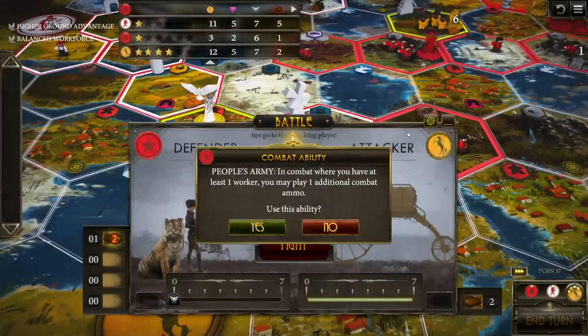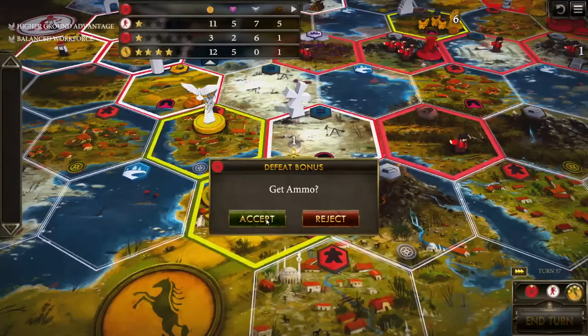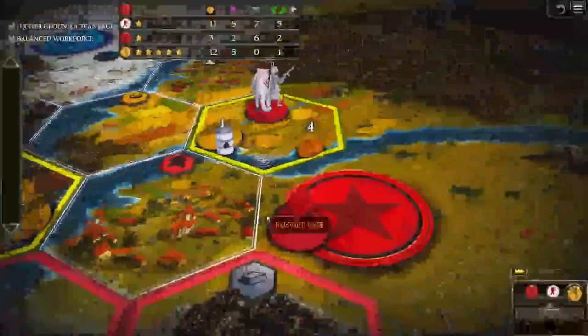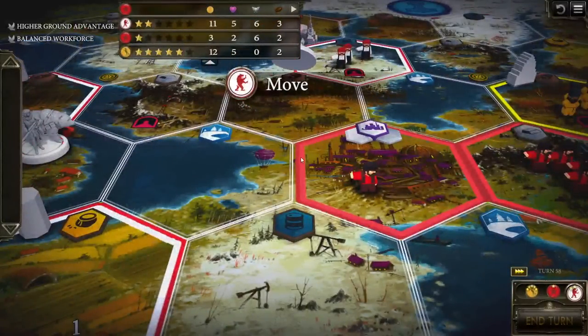The game features combat as you can see here. You can use different abilities and ammo to increase your ability in combat. Your goal is to try to defeat your opponent, and this ends disputes over different regions and allows you to either seize control or maintain control of an area.